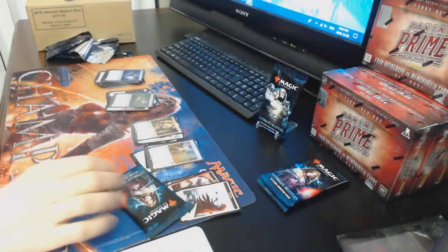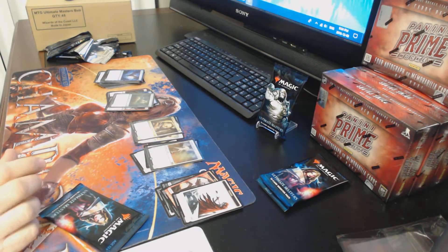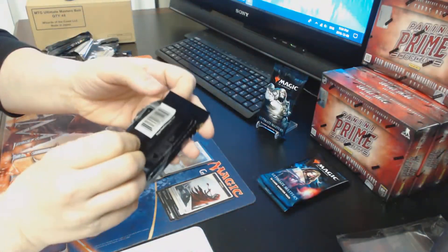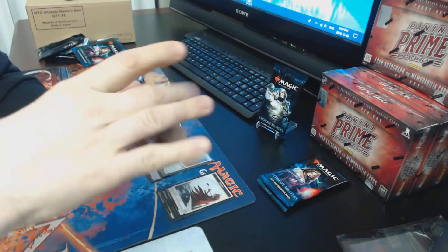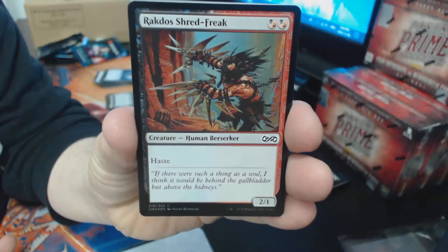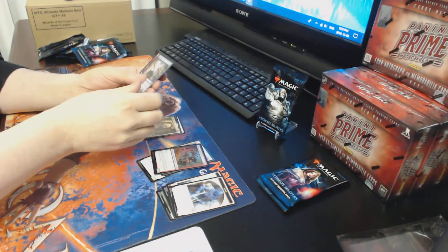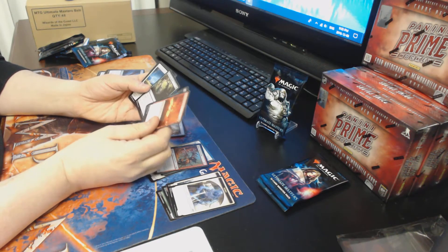Continuing with the Liliana packs. Second Liliana pack: Spirit token, a Rack, Dos Shred Freak foil, and the rare/mythic is Dig Through Time — great card but I don't think it's worth much anymore. Uncommons are Firewing Phoenix, a Caretaker, and Travel Preparations.